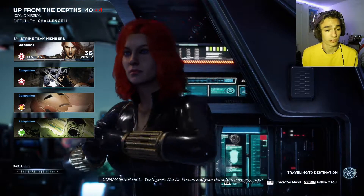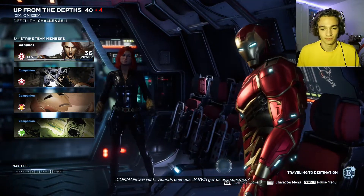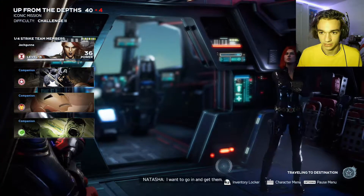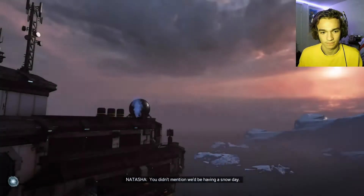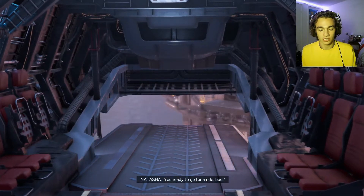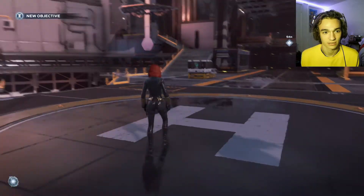The second mission briefing: Dr. Forsen and the defectors have intel that AIM has an underwater laboratory working on something to, in their words, 'change reality forever.' AIM has the scientists trapped twenty thousand leagues under the sea. Black Widow wants to go in and get them while avoiding a watery grave. We're landing on one of the few above-ground entrances to AIM's underwater network in Antarctica — we need Jarvis inside AIM's security system so they can't warn anyone below.